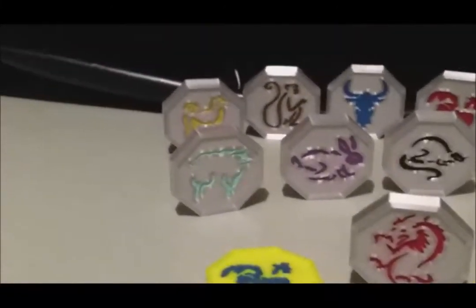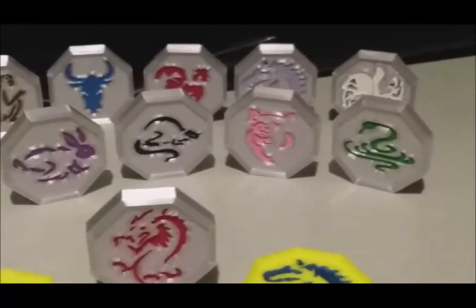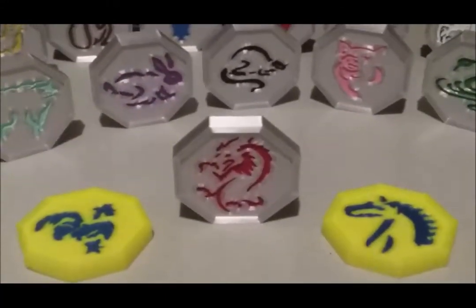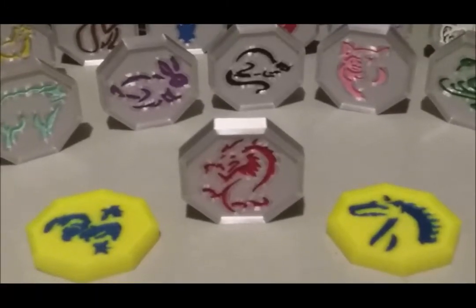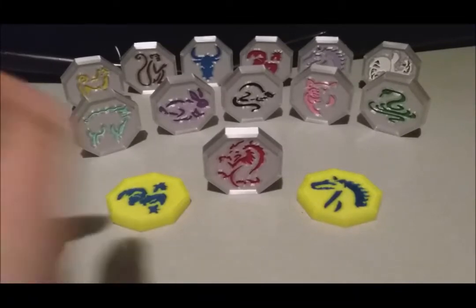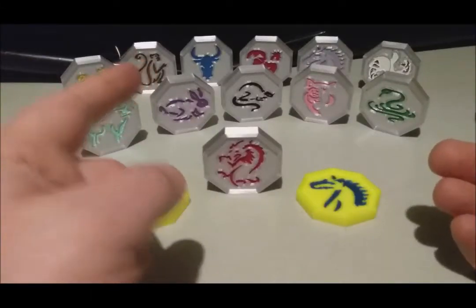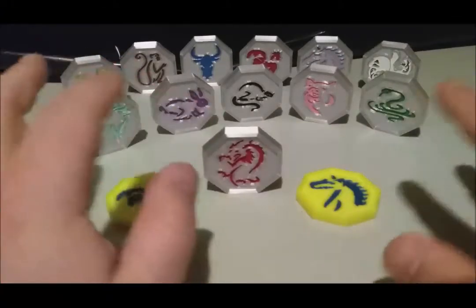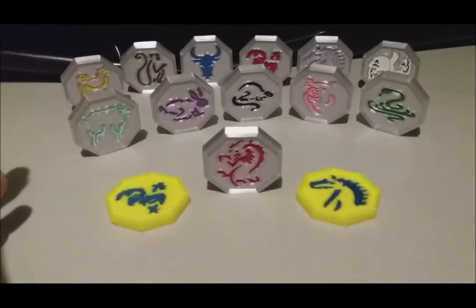The dog, rabbit, ox, rooster, horse, tiger, snake, pig, rat, sheep, dragon — and then the two bonus I got were the rooster and the horse because the seller asked which two I wanted. So I said rooster and the horse, and I'm fine with it. The only one I don't like — and why I don't remember it — is the monkey. I just don't remember what it does, and that's honestly the one out of all these that I don't like.